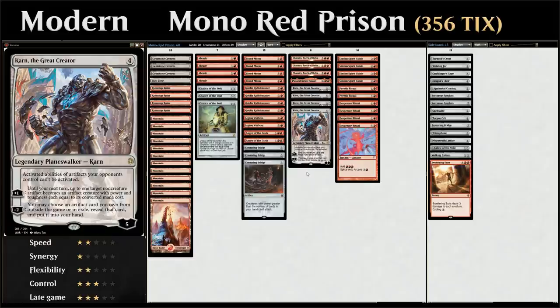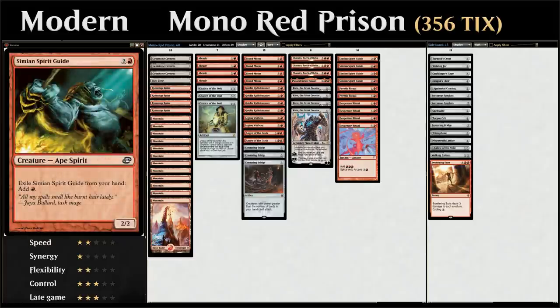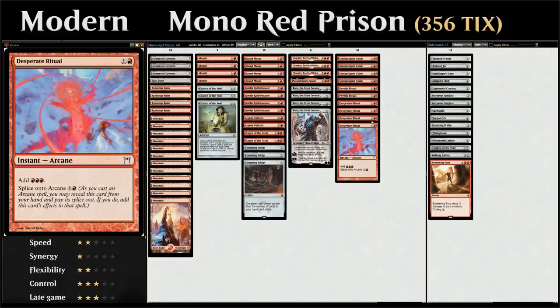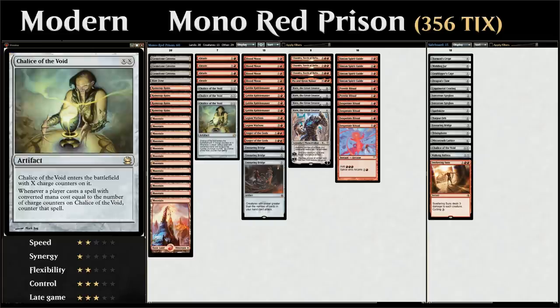Otherwise we've got a pretty traditional mono-red prison deck. We've got four copies of Simian Spirit Guide that we can exile from our hand to add one red mana, two copies of Pyretic Ritual costing two mana and generating three, and four copies of Desperate Ritual which does the same but also has Splice onto Arcane, which every now and then can generate a little bit of extra mana. We can use all these ritual effects to put powerful lock pieces into play ahead of schedule.